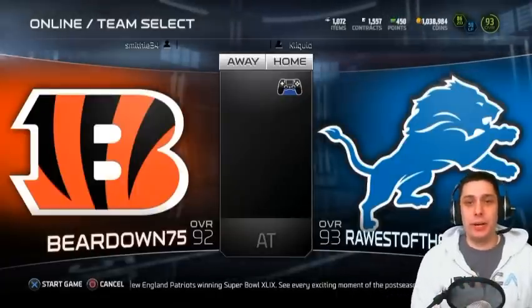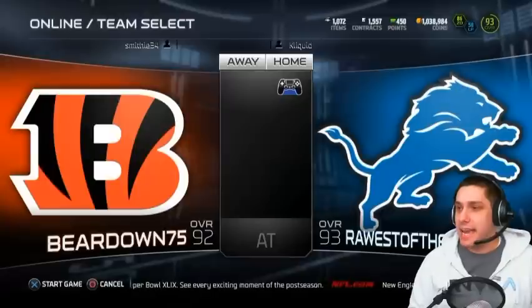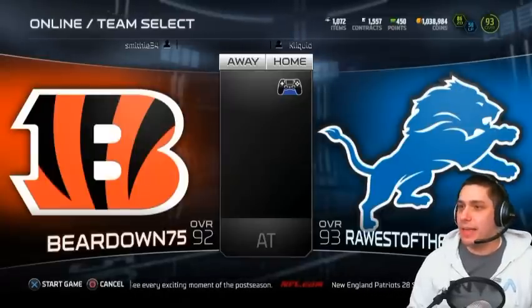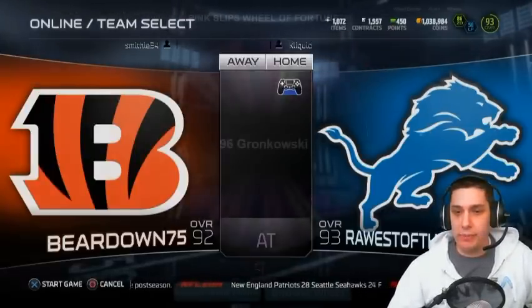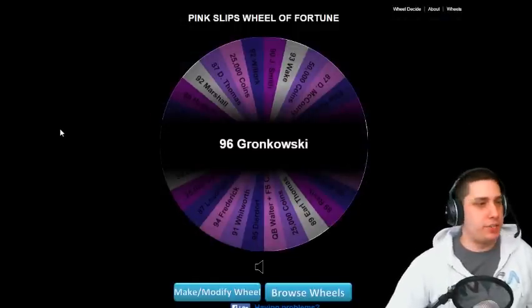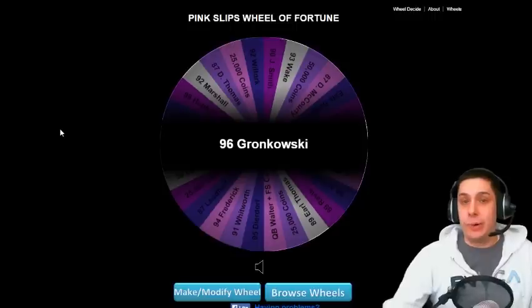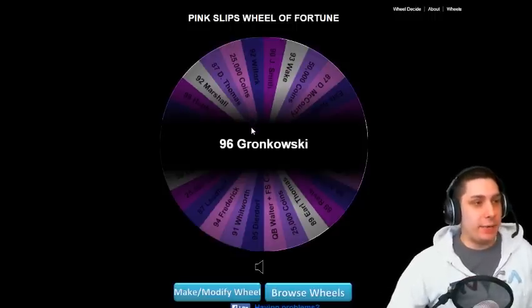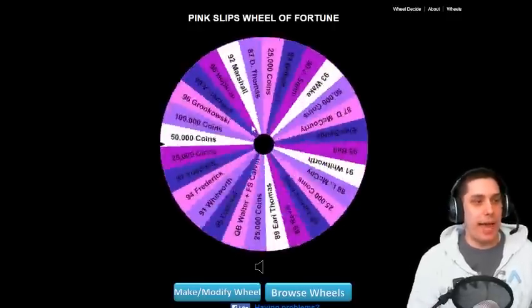All right guys, we're gonna be starting off things on pink slips today against Smithy 34. He has a 92 overall team. He's using the Cincinnati Bengals for uniforms. Let's take a look and see what he's gonna be playing for, and if we get anything that's low priced I'll kind of determine that here in just a moment. I'm gonna be adding on 20,000 coins on top of it. Smithy 34 pink slips, week number two, game number one. Let's go guys.